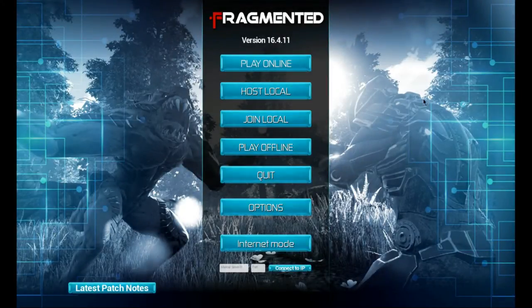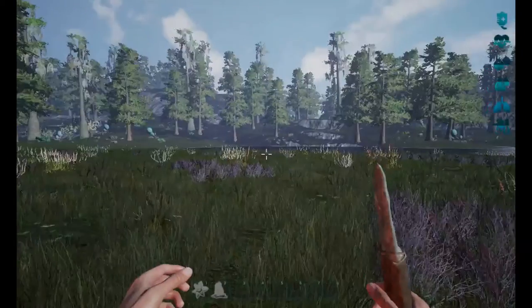Welcome everybody to a day of Charlemagne Wars adventure in Fragmented - that's the name of the game. We have no clue what this game is so we're going to explore it together. This will be episode zero; we're just going to run around, dink around, and see how to play. I've already set up my settings, so let's click on play offline.